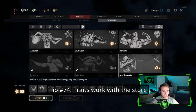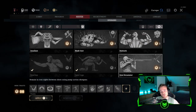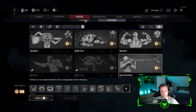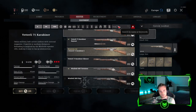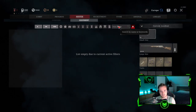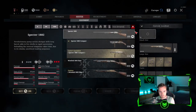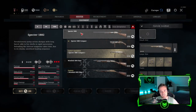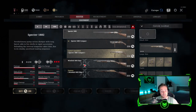Tip number seventy-four: The traits actually work with the store. So if you're unsure what kind of gun works with the Iron Devastator trait, go to the store, type in 'Iron Devastator,' and here we go — the Iron Devastator trait actually works with the Spectre, the Spectre Compact, and the Winfield Slate.